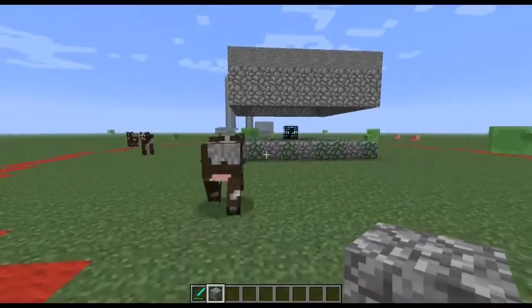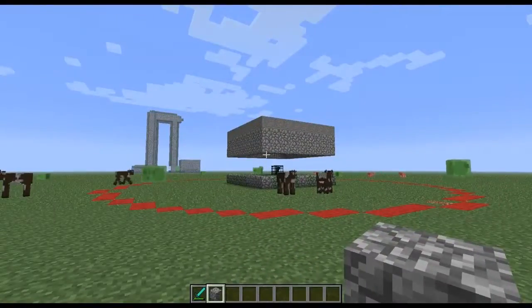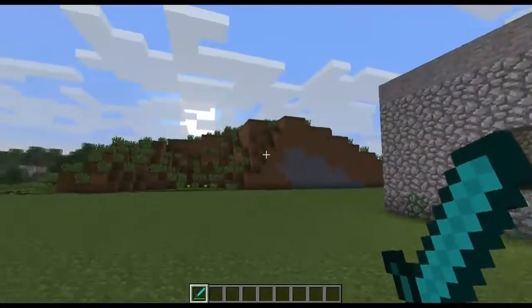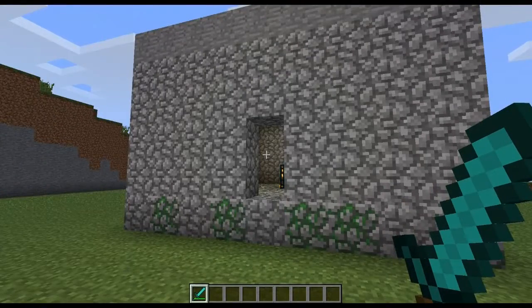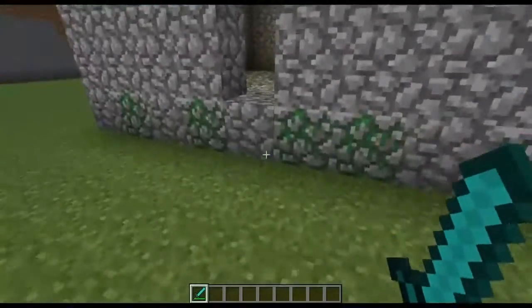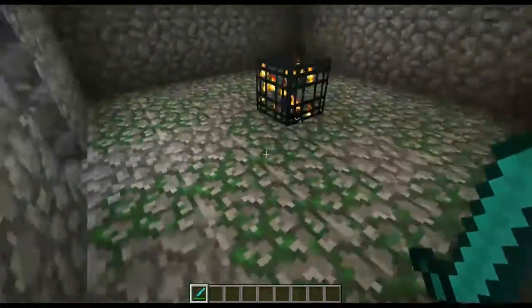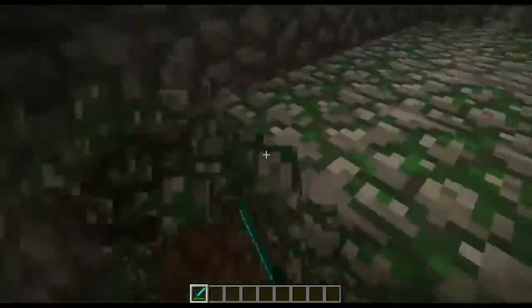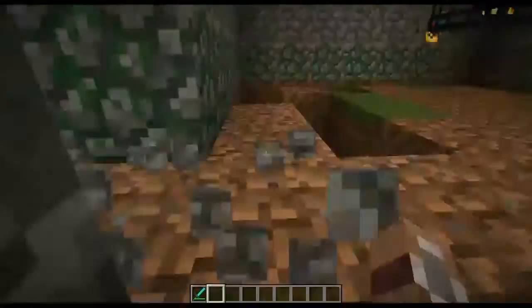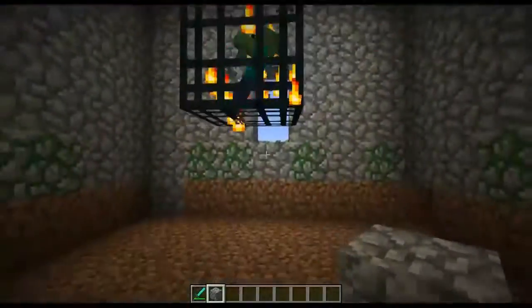I'm going to run through how to build it and I'll do it around this trap over here. I've switched to a normal default world because I wanted to build it without being trolled by slimes constantly. The first thing we need to do is sort the dungeon section and make sure it is ready to go. I'm going to dig out the floor and all these bits, and I'll speed up the video so you don't have to sit through the whole thing. I've dug out underneath the spawner so that things can pass underneath it nice and easy.